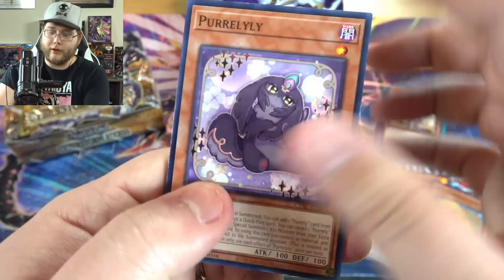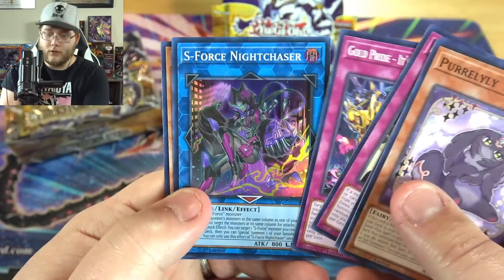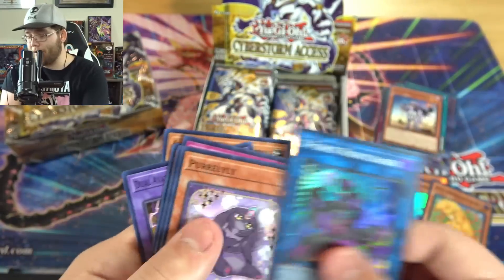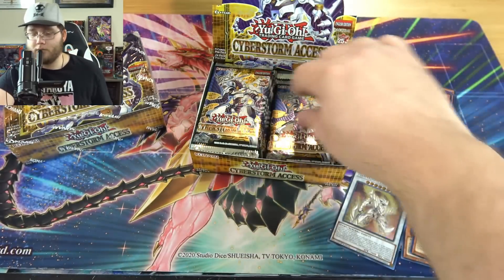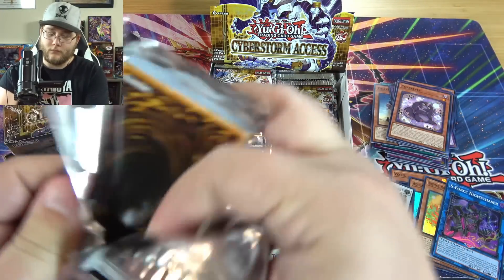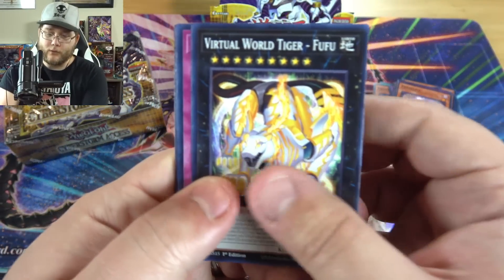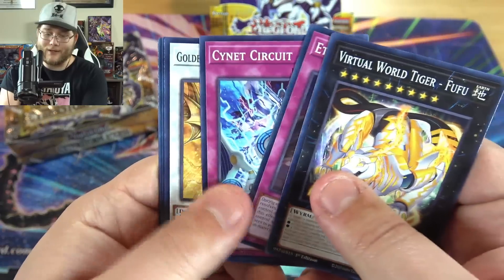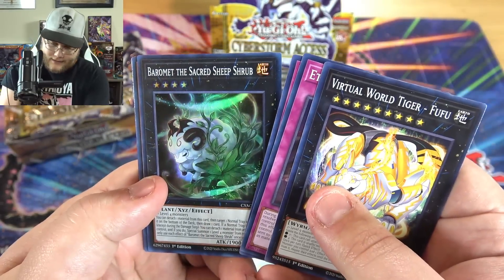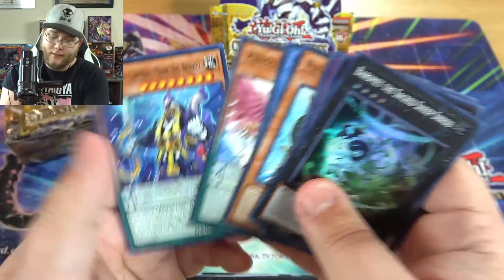There's our first ultra rare. S-Force Night Chaser. Keep thinking we're about to see that secret rare. There we are — Virtual World Tiger. That's a pretty good one. And Barma the Sacred Sheep Shrub. That's weird to say, but there you go.